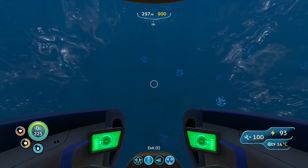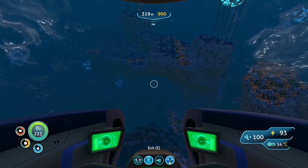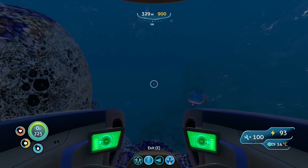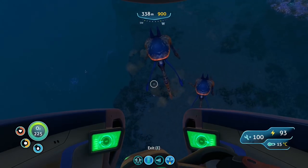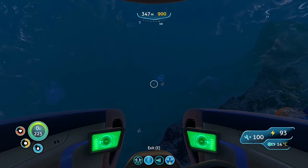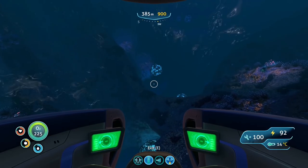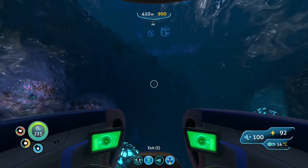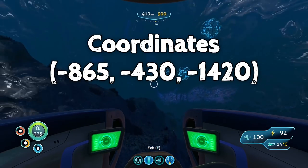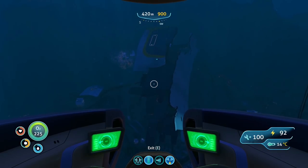I do suggest having at least a slightly upgraded seamoth for this. You'll know you're almost there as soon as you hit the sea treader — it's a good indication you've almost made it. At that stage you want to be dropping down to 400 meters. And it's the other Grand Reef — big wreck.